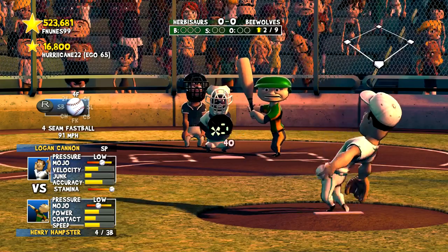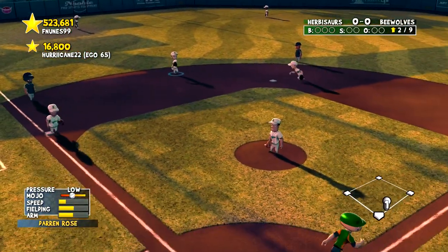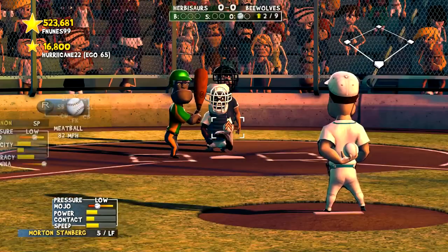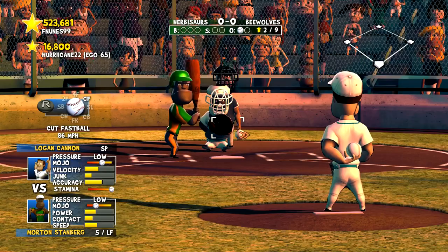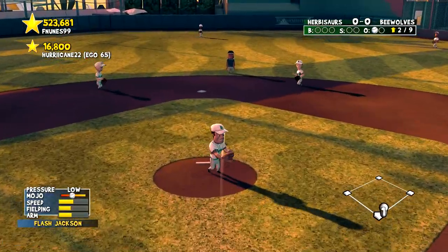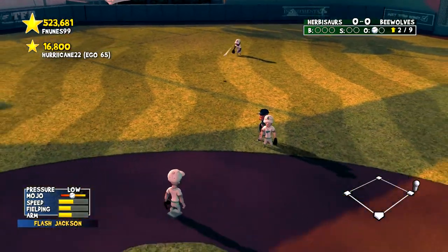To the second inning. Henry Hamster hits a ground ball to Darren Rose — perfect throw, one down. Here's Morton Stanberg and he drops a hit — there goes the no-hitter four outs in. They have a runner on first with one down.